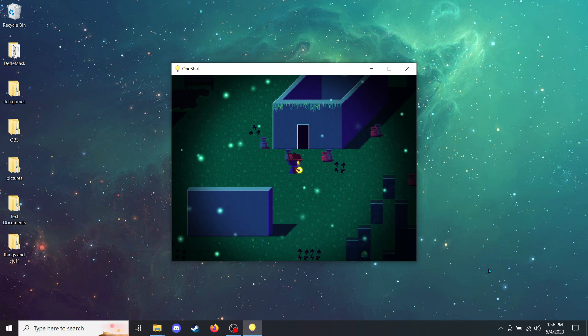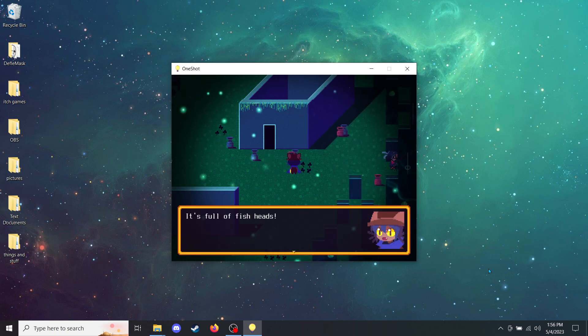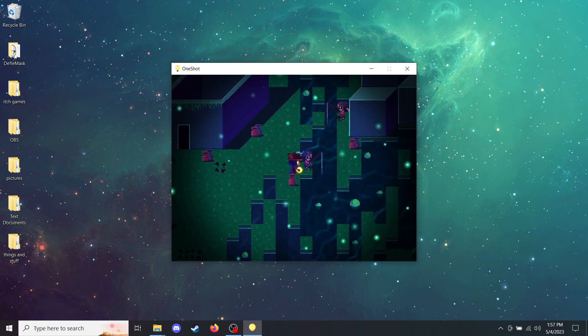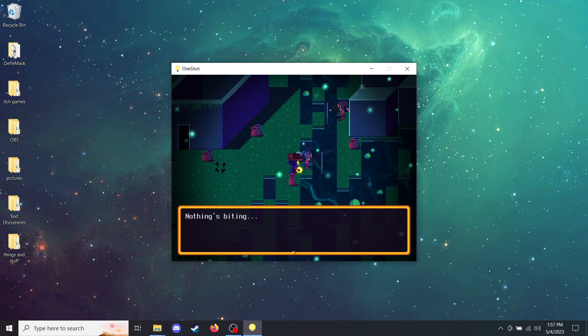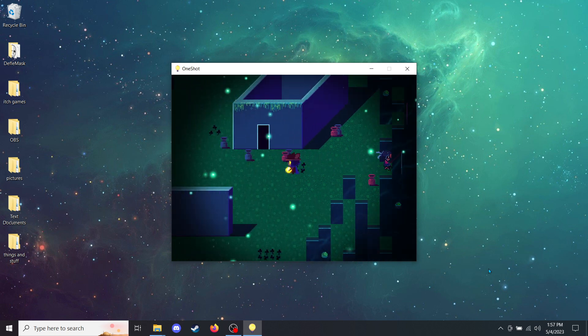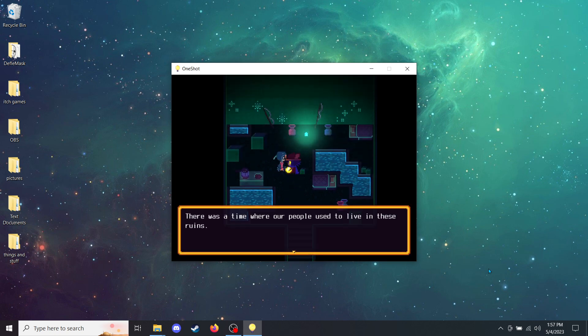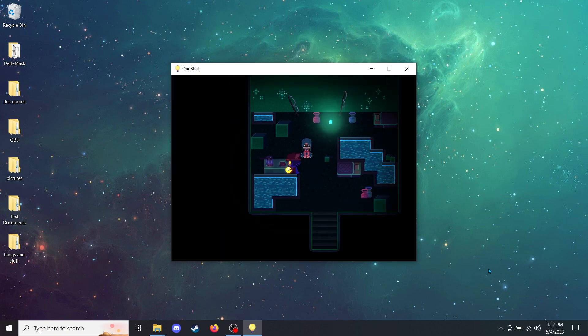So we've got to continue exploring and making our way to the center of the world to reach the tower. Nothing's biting. There was a time where people used to live in these ruins, but due to flooding, most of us have moved to less permanent settlements. The land has gotten brittle. The Glen used to be in one piece, but now it's just a bunch of islands that get smaller and smaller. That is a rather grim existence.